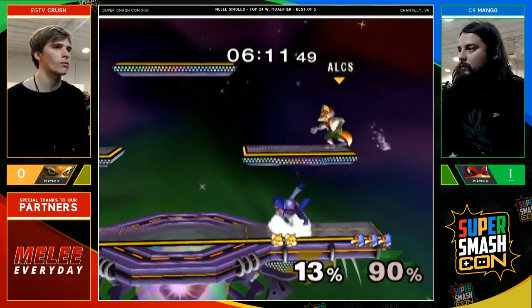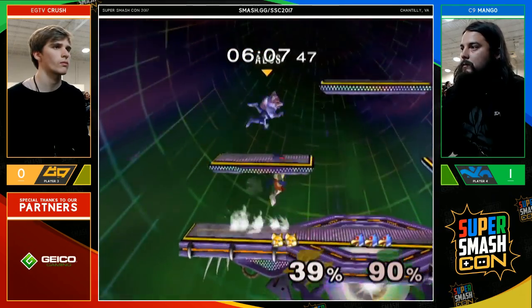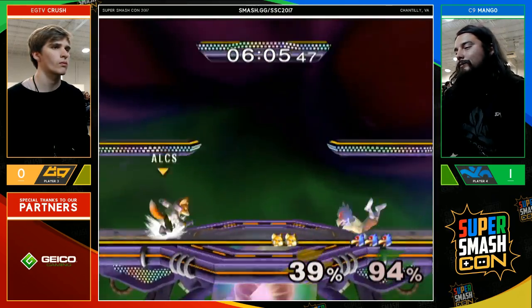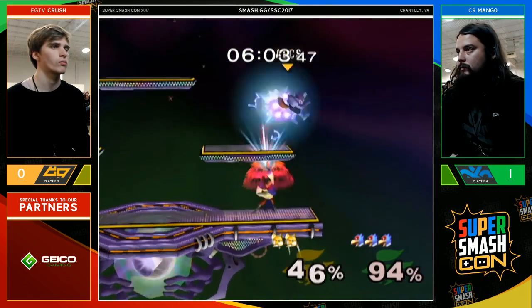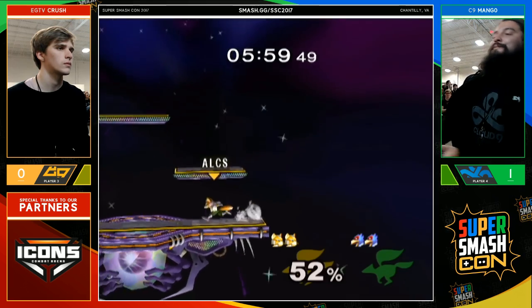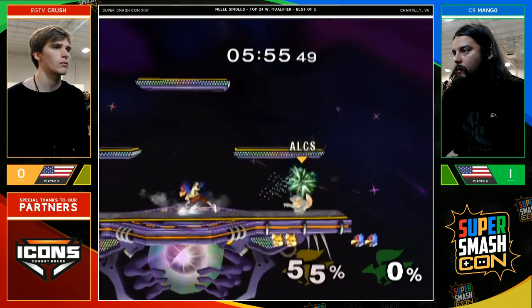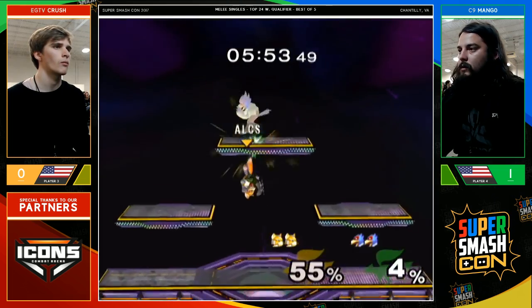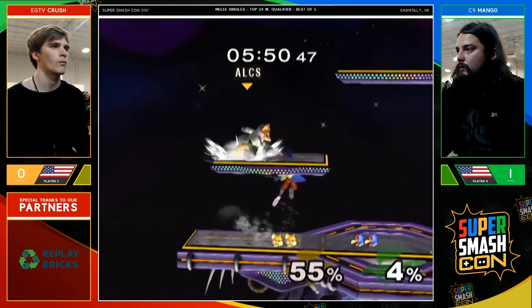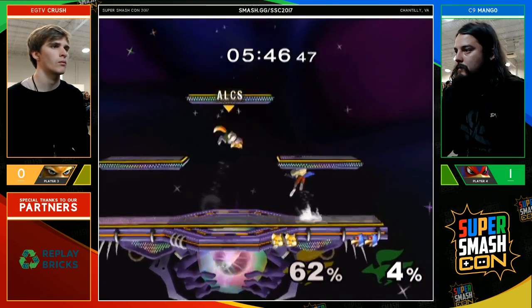Crush taking center stage, has Mango by the ledge, tries to shine him off, but he is definitely struggling as Mango turns this around to a combo of his own. Shine is going to break off that. The only good hits Crush has gotten really are back air and shine. When I play this matchup as Fox, back air is such a strong tool. The problem of course is that Falco is going to keep you facing him with lasers and pressure, so scoring these back airs requires a lot of good movement.